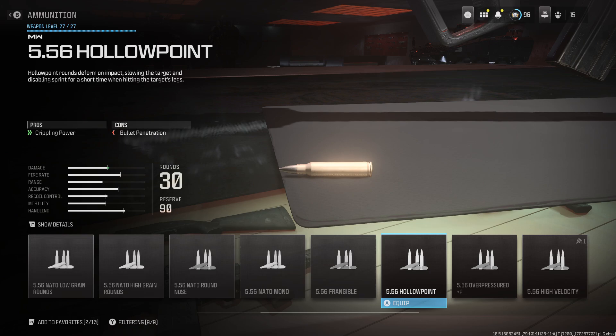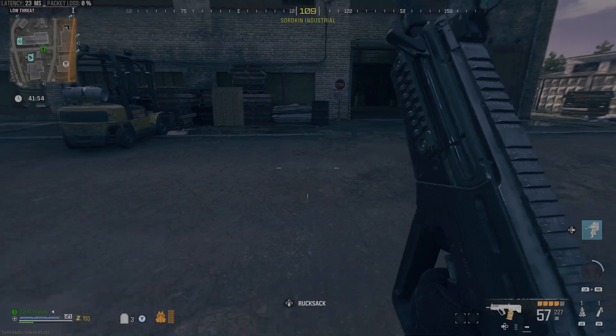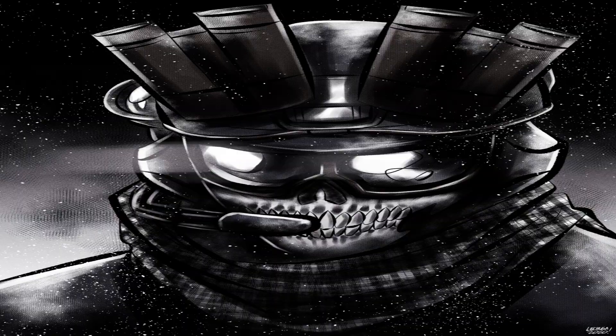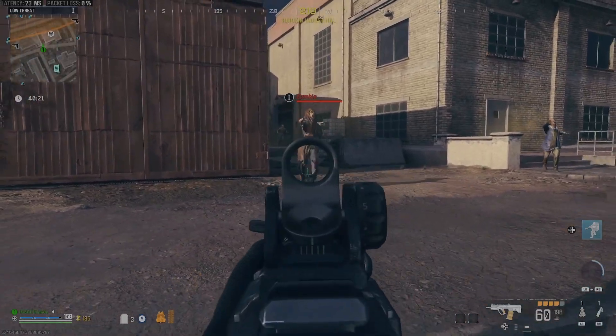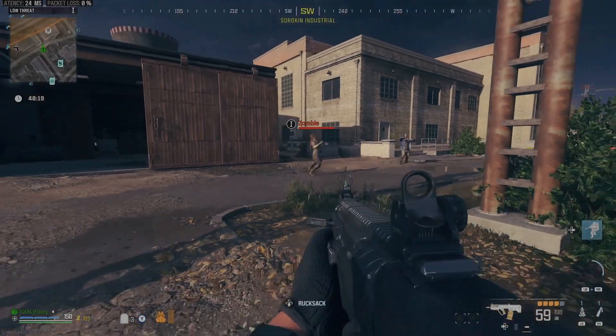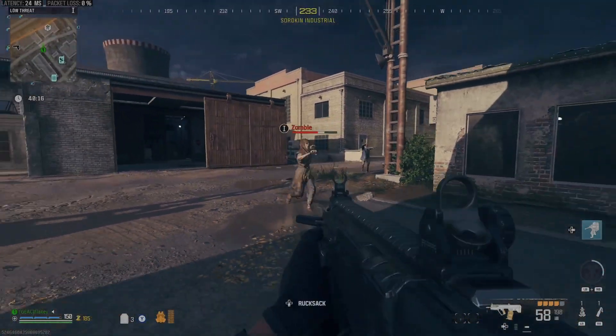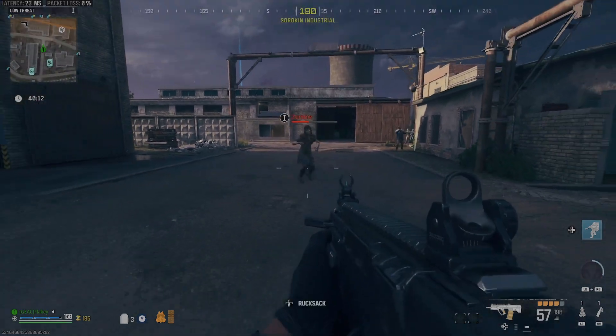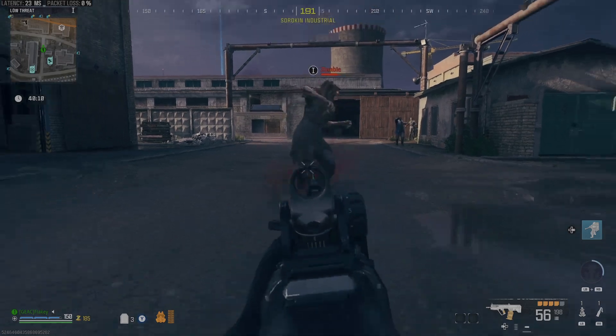Hollow Point Rounds. The purpose of these is to add some crippling power to your guns. The description says it will slow the target and even disable sprint if you shoot them in the legs. I figured these rounds would be good for slowing down a horde, if the rounds even worked in the first place. Unfortunately, the Hollow Point Rounds add nothing to the crippling power at all. Guns in MWZ already have a level of stumble power to them, but the Hollow Points do absolutely nothing to add to this.